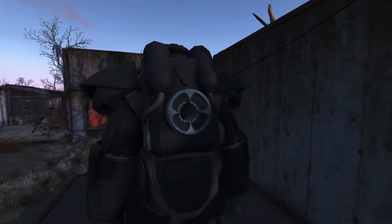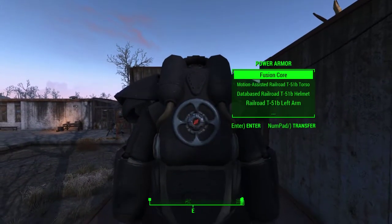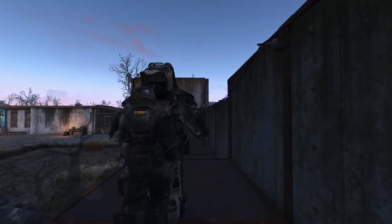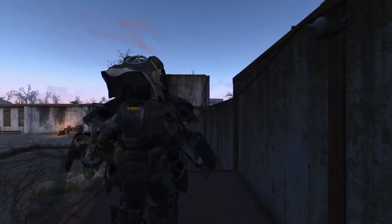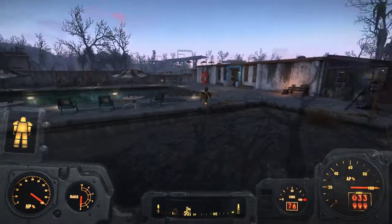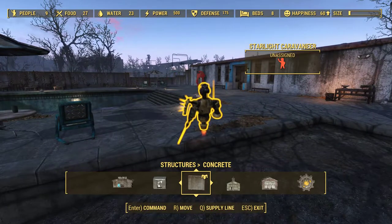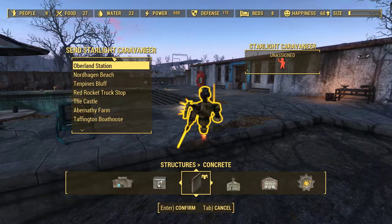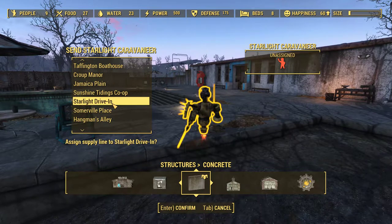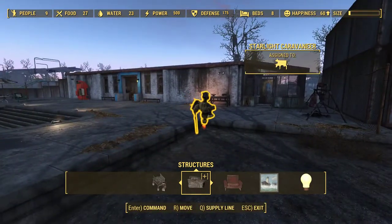There's gunfire — come on, get in there — so we can chase down our new yellow friend. Sounds like the defenses are working. We're going to assign you to a supply line to the Starlight Drive-In. Enter to confirm, and off she goes. Now let's go out and see what's going on.